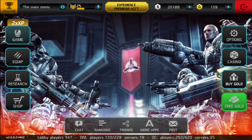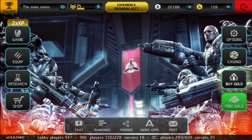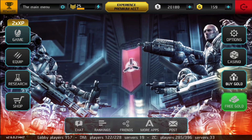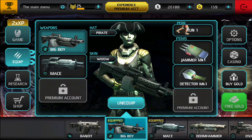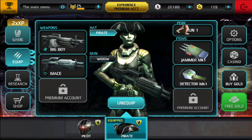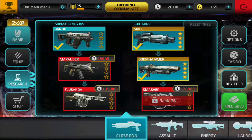The first one is the Game button, and it has the icon of a skull. This is where you choose to play your matches of Zone Control or Deathmatch — I'll go over those right after this. The one below the Game button is the Equip button, and this is where you change your weapons, items, perks, skins, and hats, etc. It has the icon of three bullets.